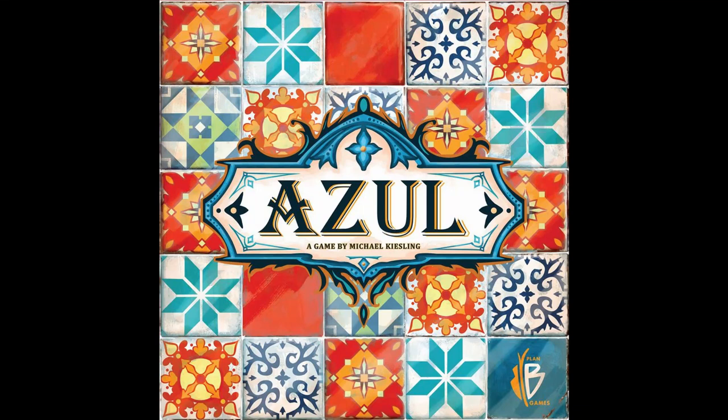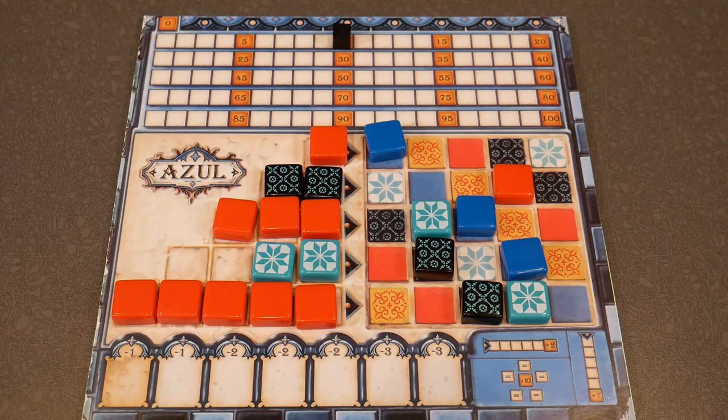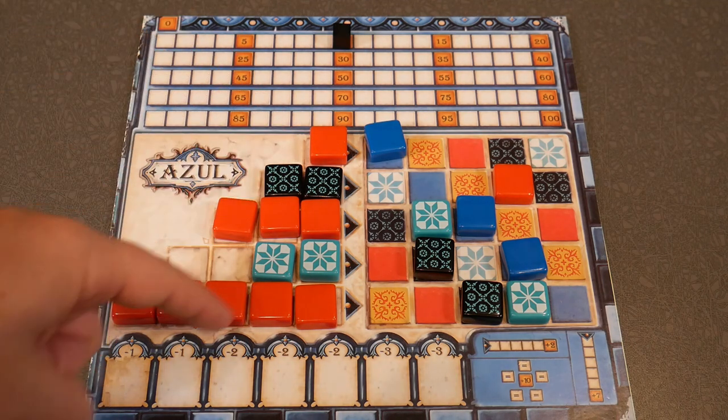Azul end of round scoring. This is your how-to for two. So let's talk end of round scoring for Azul. Once all the tiles have been taken out of the middle factories and the very center, you'll be moving these completed rows starting from the top and then going to the bottom.